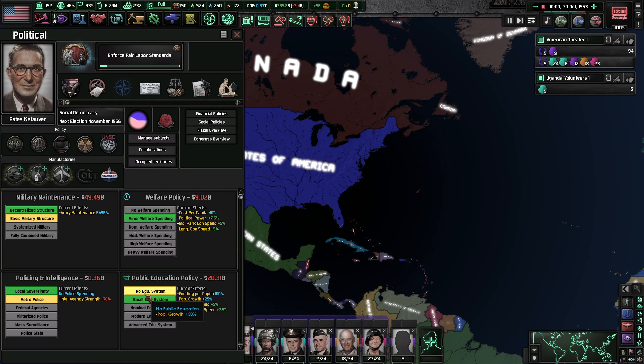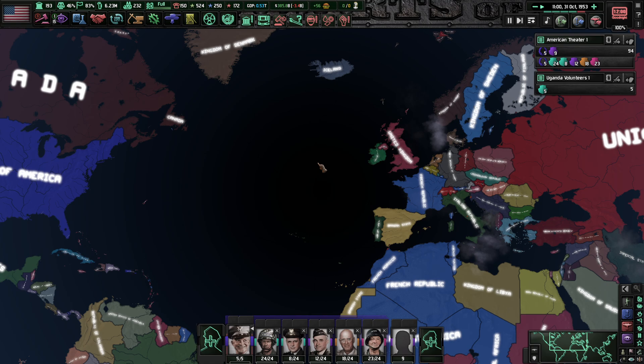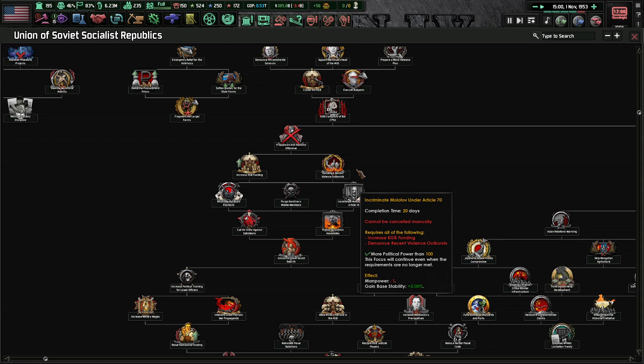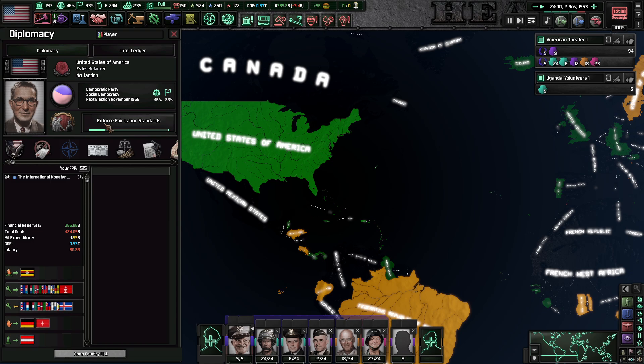I am thinking that this is probably going to end up being the final episode of this series, because I think the American focus tree doesn't have as much stuff in it as opposed to the Soviet Union focus tree. The Soviet Union focus tree — the power struggle just happened — look how large it is from this point onwards. They got so much stuff in there, and the Soviet Union campaign lasted quite a long time.